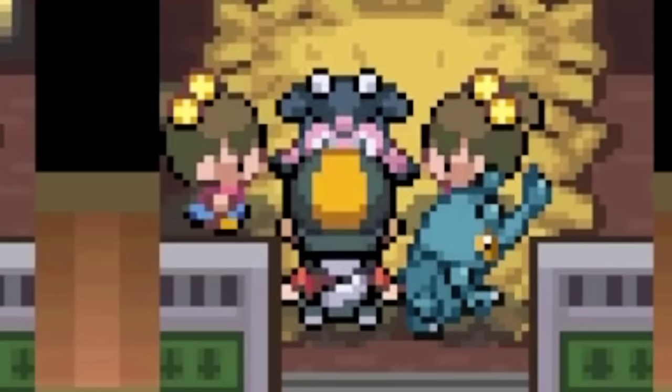With our 6th badge in hand, we can now use the Pokéwalker to grab a new encounter from the Rally Course — a Croagunk, which I nicknamed Masvidal. Masvidal ends up having a Lonely Nature — plus Attack and minus Defense, not bad. Unfortunately it doesn't quite evolve before the next level cap, but I think we'll be okay.